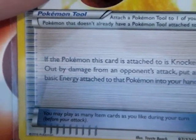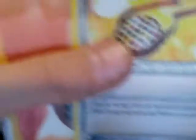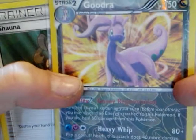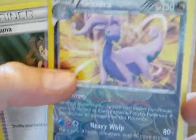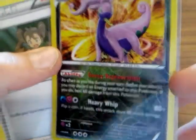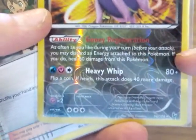If the Pokemon this card is attached to is knocked out by damage from an opponent's attack, put all basic energy attached to that Pokemon into your hand — very useful. Sligoo evolves from Goomy. Dark type energy. Goodra — this is a Reverse Holo rare, one of my favorite cards. Gooey Regeneration is really good because it basically makes this Pokemon immortal depending on how you use it: as often as you like during your turn before you attack, you may discard an energy attached to this Pokemon to heal 60 damage from it.